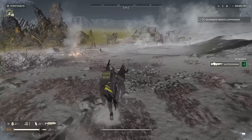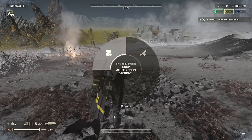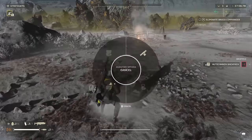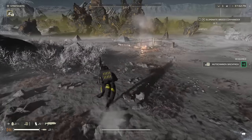For our next tip, there's actually a drop radial menu in this game. If you hold down X on the keyboard or down on the D-pad for controller, you can pull up this menu. It lets you drop different equipment you have on you — you can drop your backpack, your support weapon, an objective if you're carrying one, and you can even drop samples.